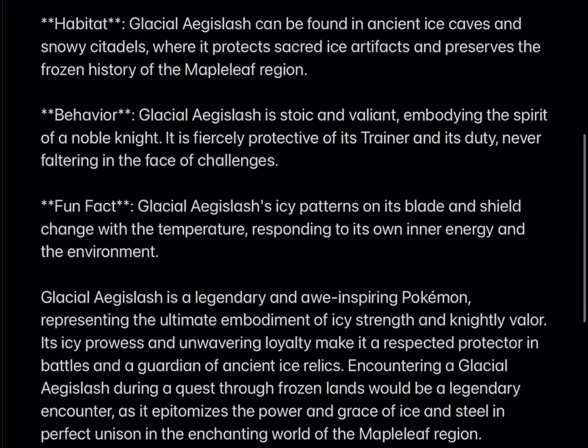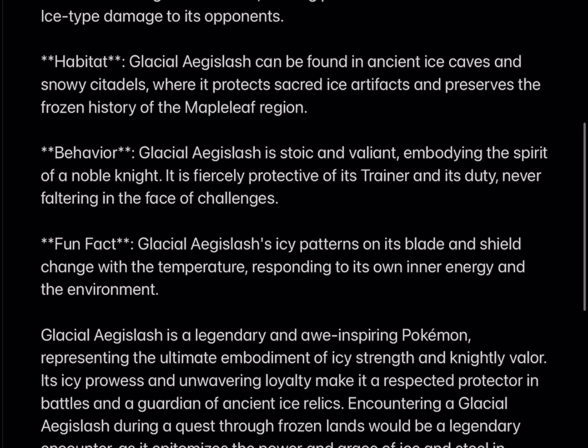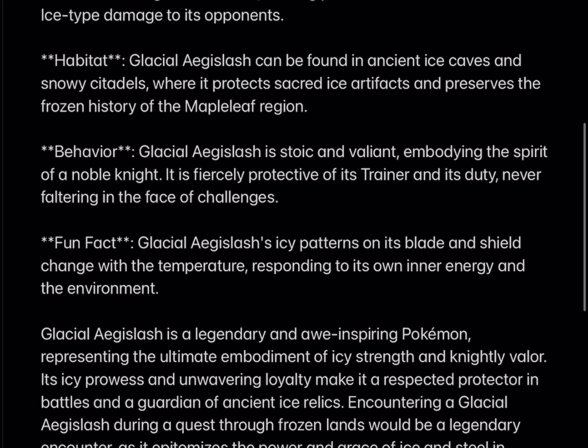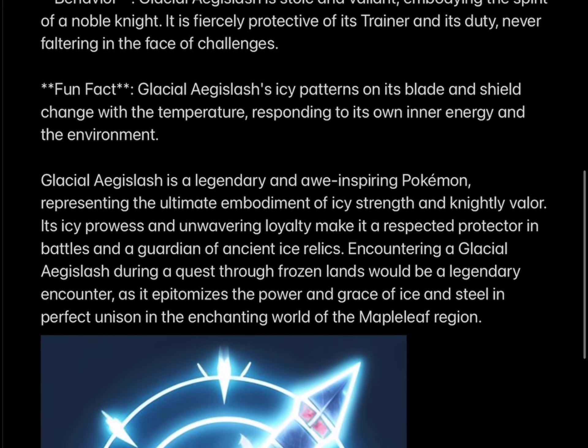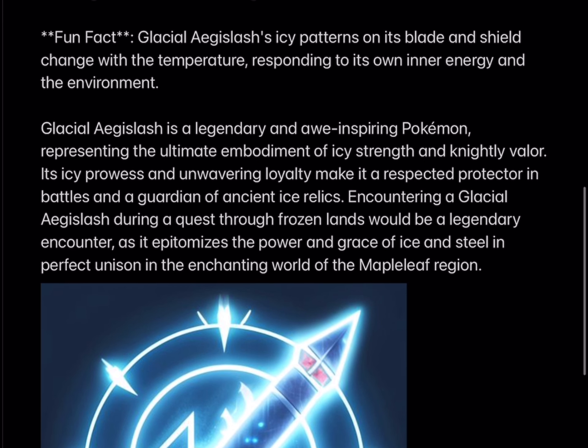Habitat: Glacial Aegislash can be found in ancient ice caves and snowy citadels, where it protects sacred ice artifacts and preserves the frozen history of the Maple Leaf region. Behavior: Glacial Aegislash is stoic and valiant, embodying the spirit of a noble knight. It is fiercely protective of its trainer and its duty, never faltering in the face of challenges. Fun fact: Glacial Aegislash's icy patterns on its blade and shield change with the temperature, responding to its inner energy and the environment.